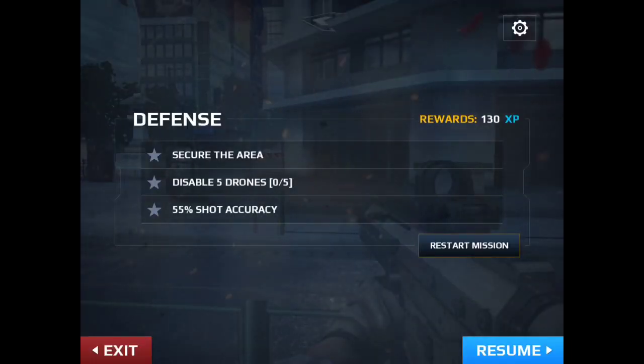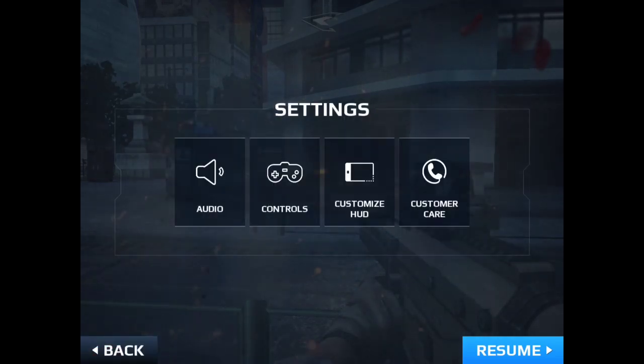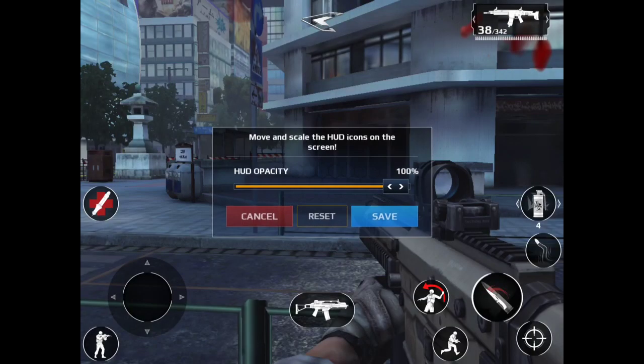First, go to pause — you have to be in game, doesn't matter multiplayer or campaign, but you have to be in game. Go to the pause menu and in the top right corner there's gonna be a settings tab, click on it.